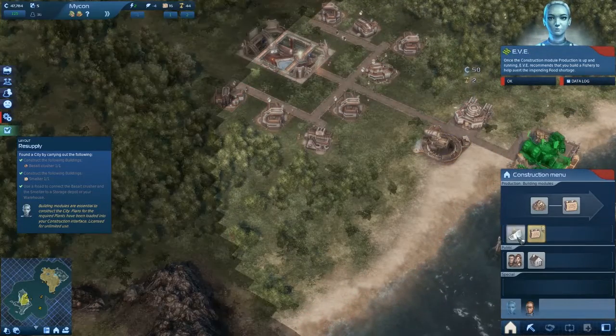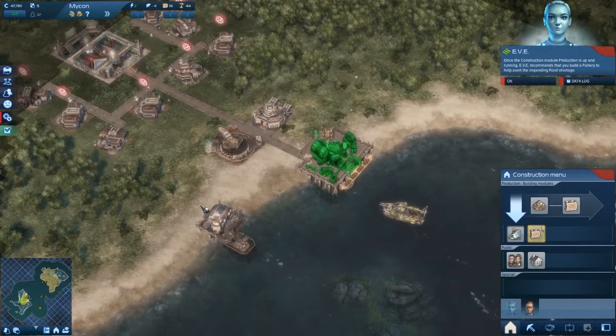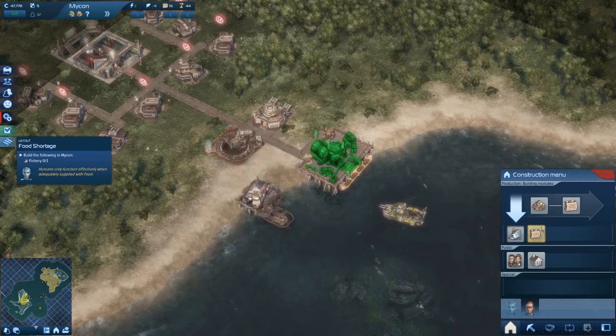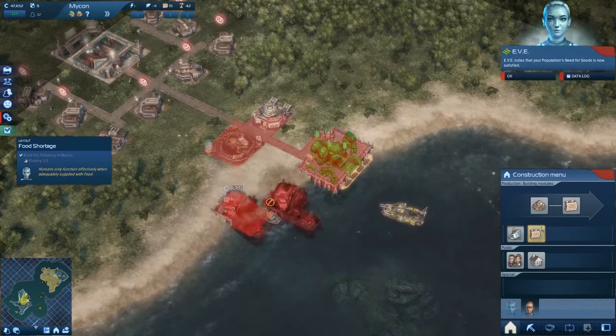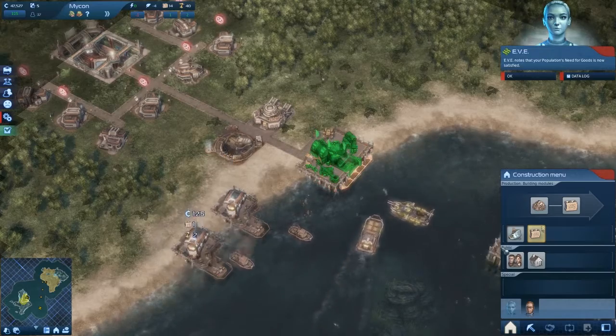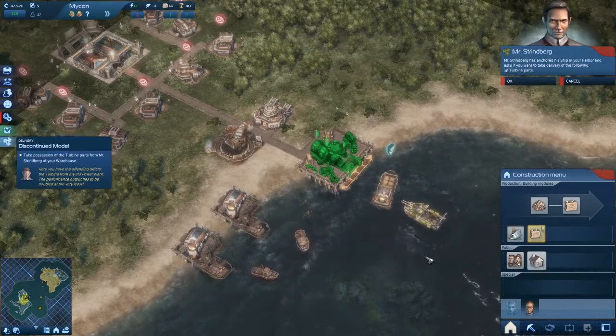Warning, food shortage imminent - emergency measures required. We need a fishery, get them fish. Except it's not solved, is it? I think you need to connect them up with paths.